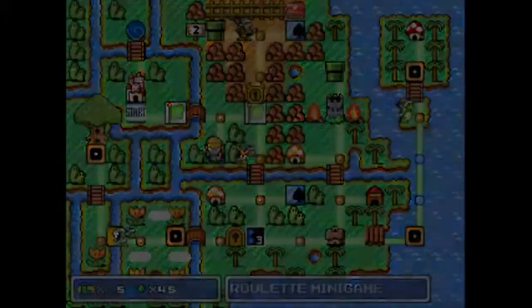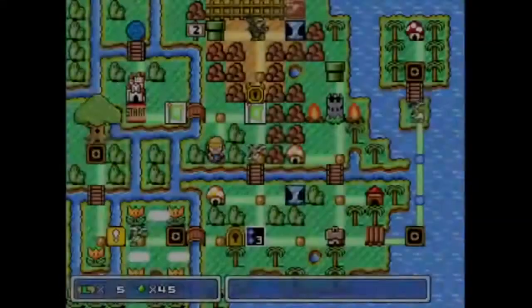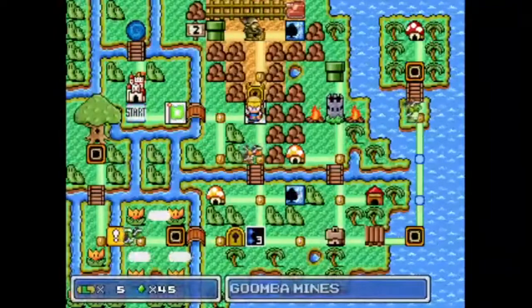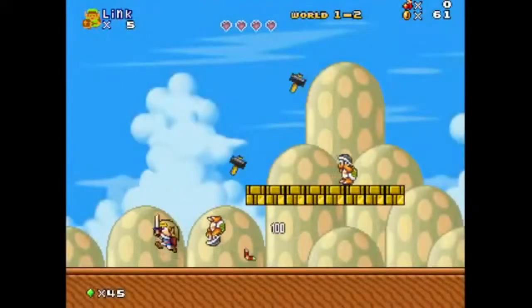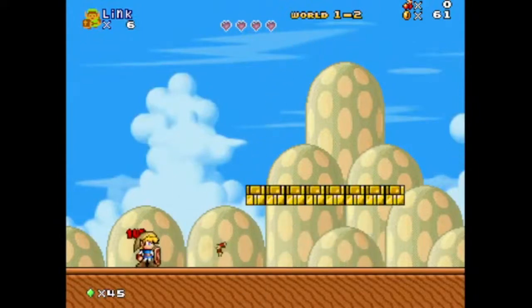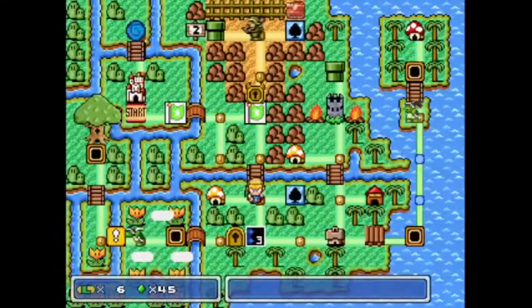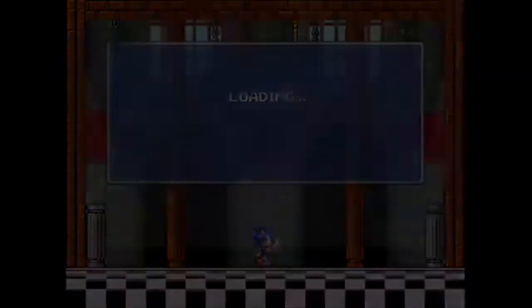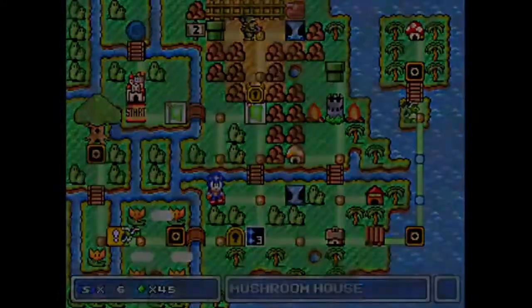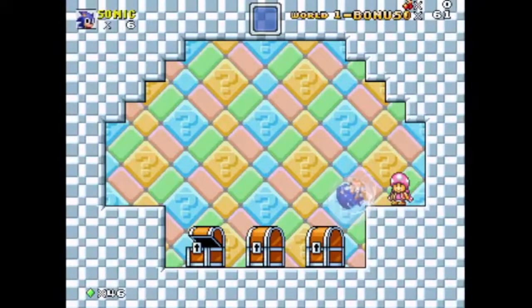Let's do the roulette — oh wow, this works totally different, that tripped me right out. Should I give Sonic another shot? Why not, let's see if he gets a power-up here. I got a shield to start off the next round with — that should be good.